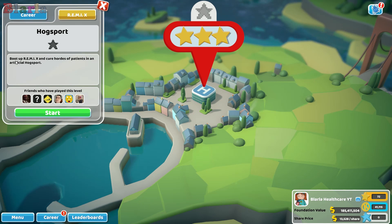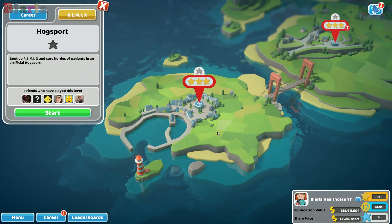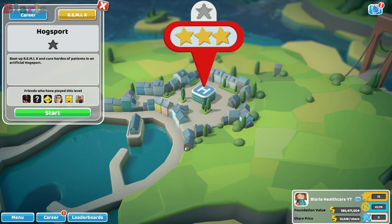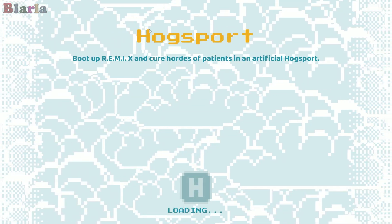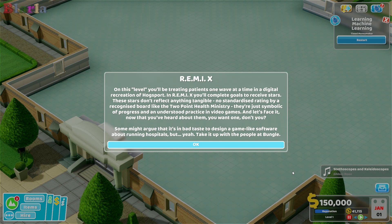For Hogsport specifically, boot up Remix and cure hordes of patients in an artificial Hogsport. As we've seen waves before on things like Topless Mountain, Hogsport is now going to be made into a wave hospital. I'm loving this 8-bit look with the 8-bit clouds. On this level you'll be treating patients one wave at a time in a digital recreation of Hogsport. Complete goals to receive stars — these stars don't reflect anything tangible, no standardized rating by the Two Point Health Ministry, they're just symbolic of progress, like in video games. And now that you've heard about them, you want one, don't you? Damn right.